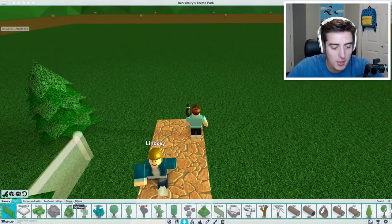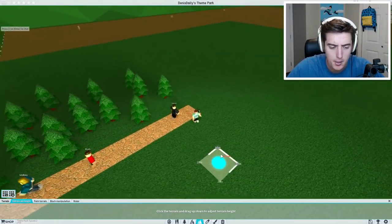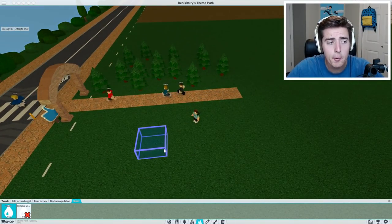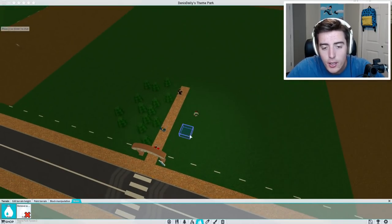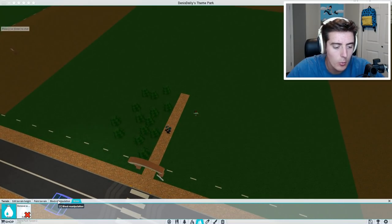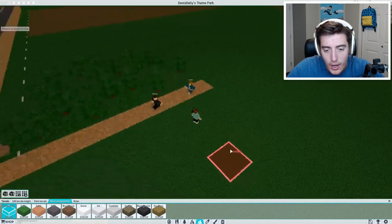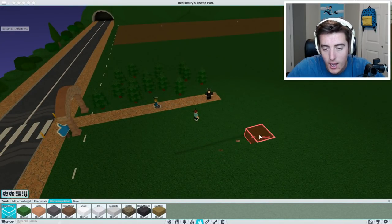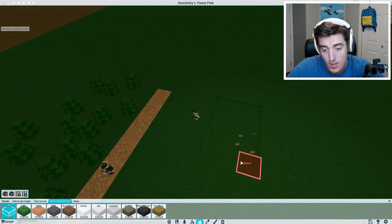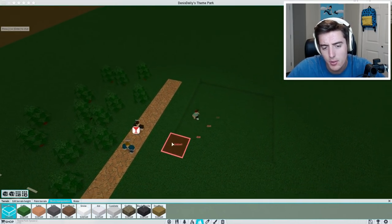Scenery — I would like to maybe raise... I guess we'd go under terrain, wouldn't we? Yeah, okay — paint terrain, and then we can do water. Okay, what'd be nice having — you know, a nice little lake or something. How does that work? We go — cannot add water at the max. Oh, because you need to go down into the — okay, I see — remove air there, and then that's where water would go. I understand now.